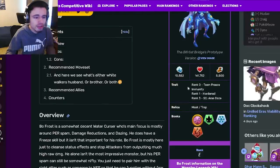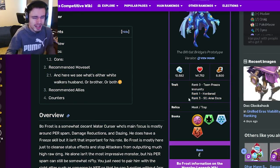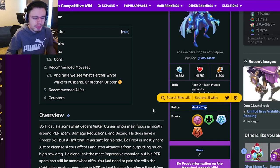First of all, Bofrost is a cursor, and his traits are Team Freeze, Immunity, Hardened, and Area Daze. Those are just kind of bad traits. Rank 3 is alright, but the other two are just kind of bad. And then his relics are Mask and Trap, which are decent.